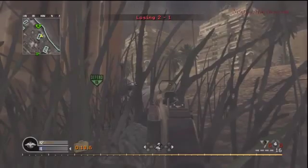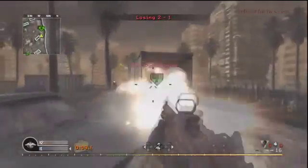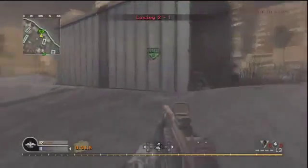On Bog, a lot of the time you want to go prone. If you're anywhere near the middle of the map, stay prone — in the grass, in the water, wherever — because people have a hard time seeing you, and it's pretty dark.